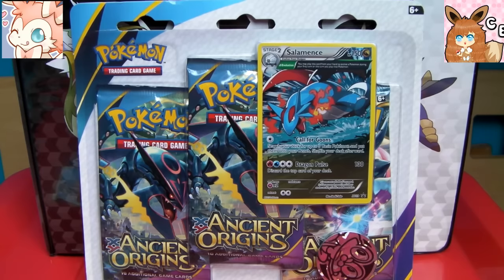Here's the point system: one point for reverse holo rares, two points for holos, three points for EXs and half arts — so pretty standard — four points for mega EXs, five points for full arts, six points for mega EX full arts, seven points for shining mega EX full arts, and eight points for secret rare cards. That means one pack has the potential for basically nine points if you get a secret rare and a reverse holo rare. Those are some awesome points for an awesome set. Sit back, enjoy, and let's get started.